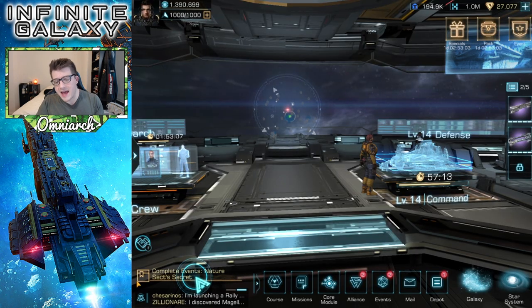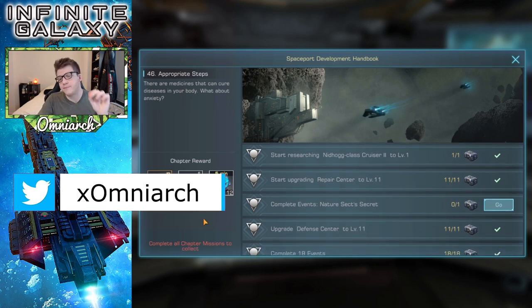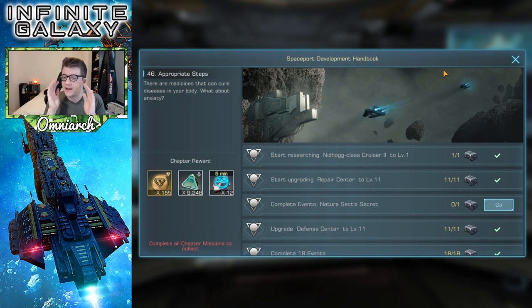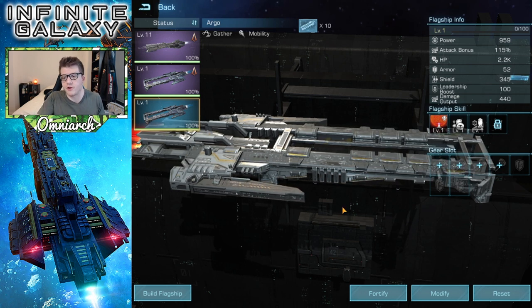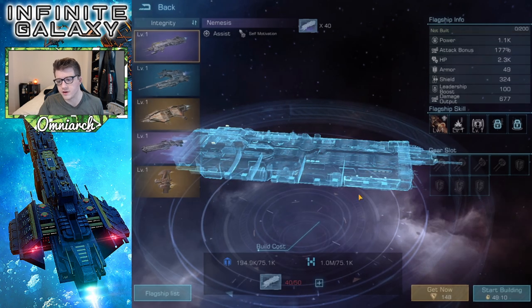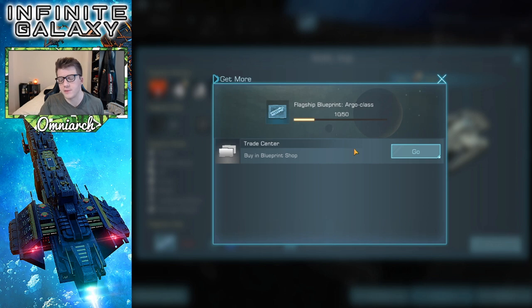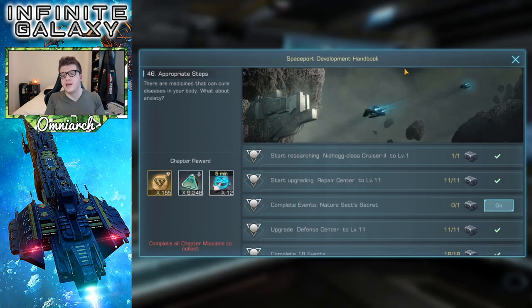The final method I want to mention is the development handbook. I wasn't completely paying attention to all of the rewards from individual events, as well as the chapter rewards. It is possible that you can get blueprints from here — there may have been a chapter or two where you get blueprints. Pay attention, because you're going to be doing the development handbook anyway. I say this because I honestly don't remember where I got the Argo flagship from. When I go to the modify option and click get more blueprints, it just says to buy in the shop — so it doesn't actually tell me where I got it from. It's possible I got it from a chapter reward, or maybe it's in later stages that I just haven't reached yet.